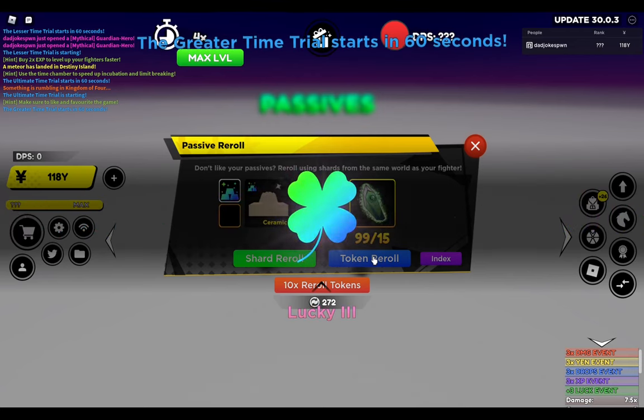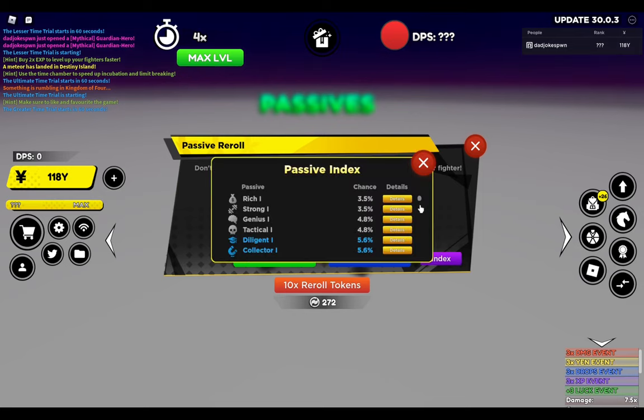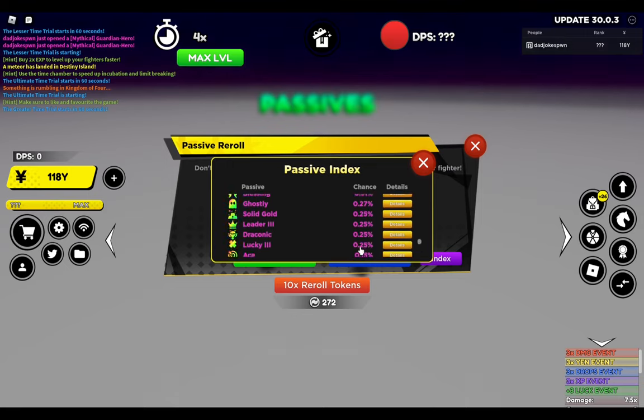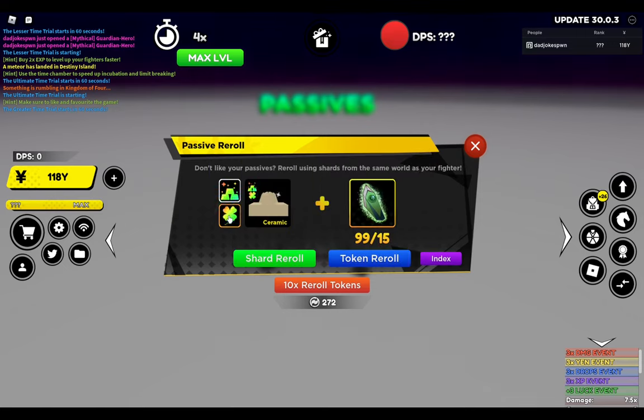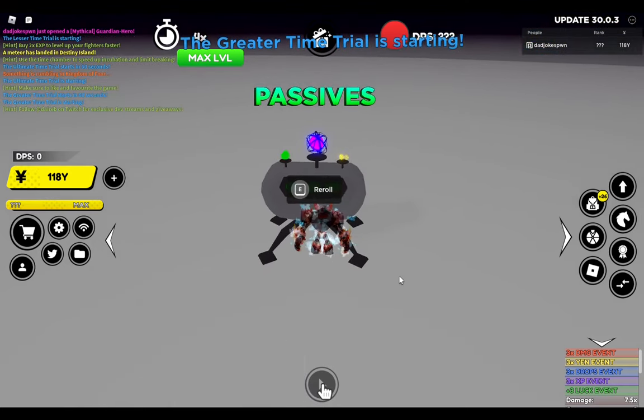Oh no... well, I wasn't really anticipating that guys. That's a Lucky 3 unit and I don't already have a full team of Lucky 3 units, so I obviously can't roll that off. Wow, that's crazy — what a conundrum to run into. So first roll, we roll a mythical passive but it doesn't exactly mesh with my plans here. Let me check the odds real quick — it's a 0.25% chance guys, and we did it in literally one roll. Oh, that's crazy.